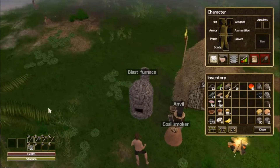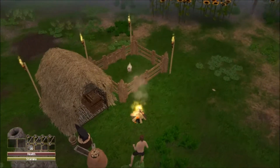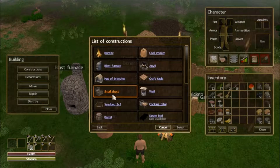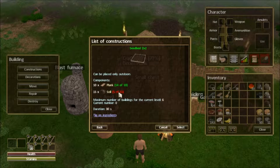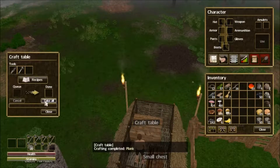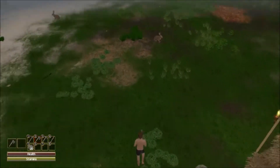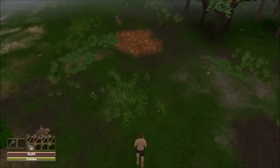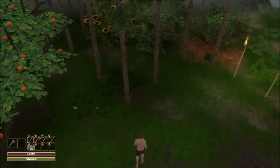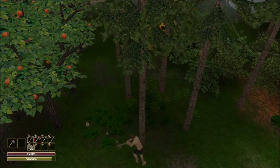Welcome back wolf children to another episode of Force of Nature. Today we're gonna get back on working here - we're gonna make a well. We got some planks curing up right now, got all that done, so let's go grab some trees because we're gonna need those to build the well.